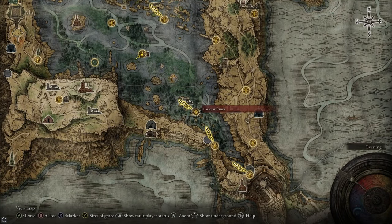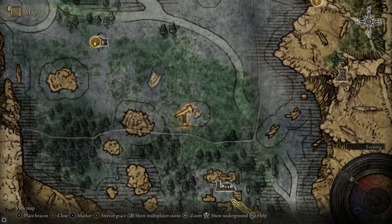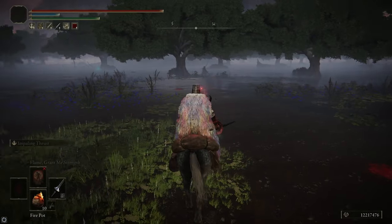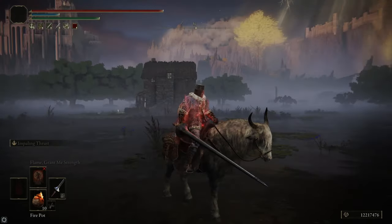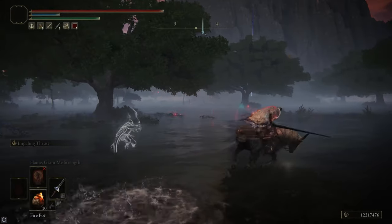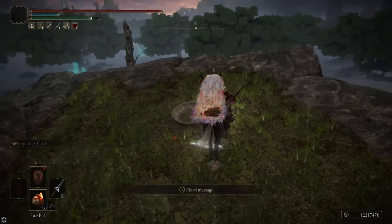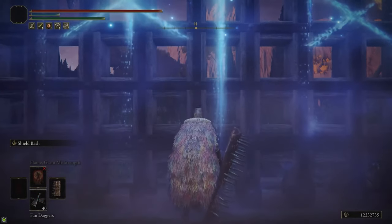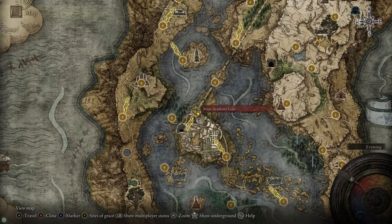The last thing we're going to do in the southern part of Liurnia for now is head over to the Boil Prawn Shack. From the Laskyar Ruins, look to the northwest — you'll see a gazebo with a telescope icon, and just northwest of that is a little ruin with a small building. To the southwest of the Boil Prawn Shack there's a little island with some Albinaurics — be careful of them. But there's a basin there that has the Dexterity Knot Crystal Tear, which gives you an extra 10 points of Dexterity in your Wondrous Physic. We grabbed it because we're going to be using a weapon later that requires 20 Dex, so if you can't meet that requirement the Dex Crystal Tear can help.